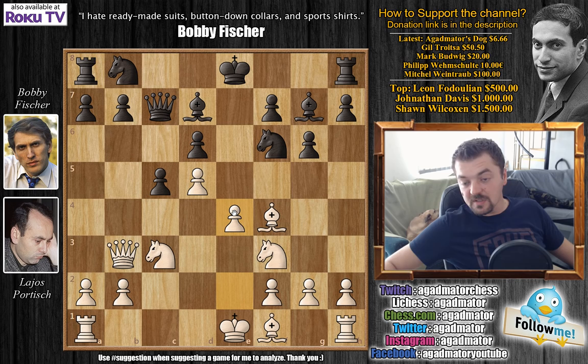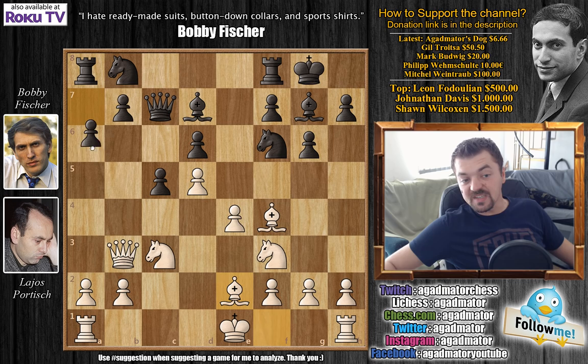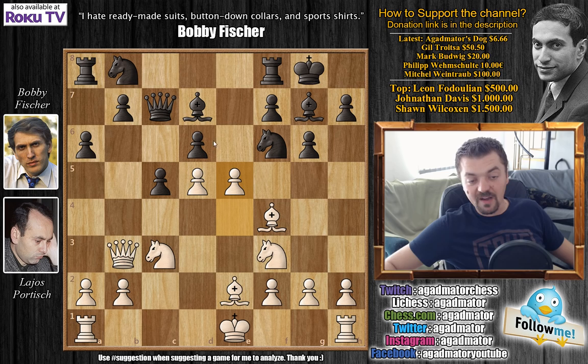Fischer castles, and now bishop to e2. Fischer goes a6, preparing b5. Interestingly, whenever you face the Benoni and someone plays a6, more often than not you will play a4. But here a4 is not the best move — Portisch goes for the best move, which is e5. As Fischer did allow it, Portisch plays it.